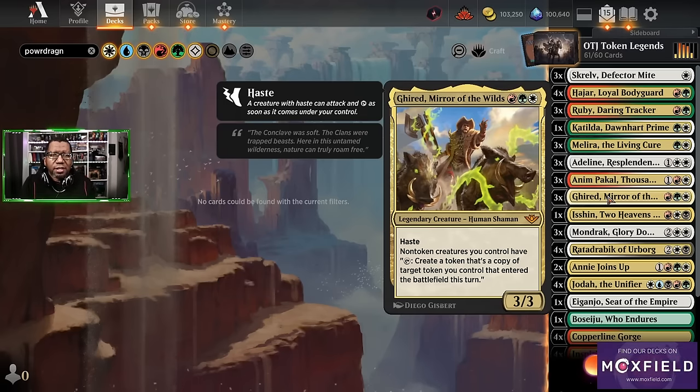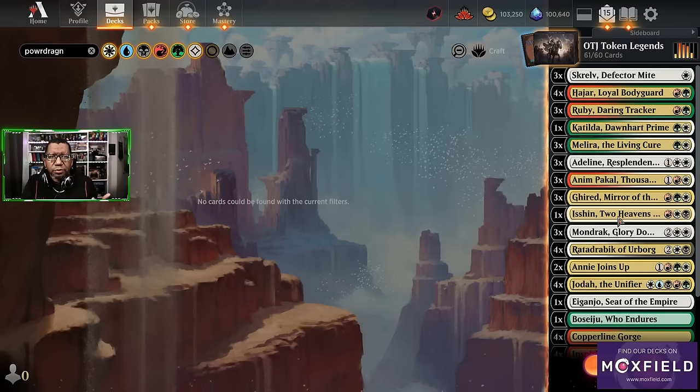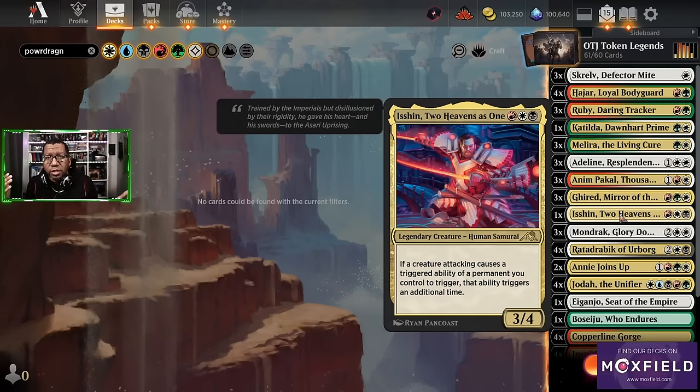Geared-it is one of the new cards, which is kind of silly. It's a three-mana 3/3 with haste. Almost all of our legends are humans, but our mana is going to get a little weird because we have a couple that aren't humans — but we'll make it work. For three, with haste: all your non-token creatures tap to create a copy of a target token you control that entered the battlefield this turn. So for every token we make, we can tap a non-token creature and get a copy.